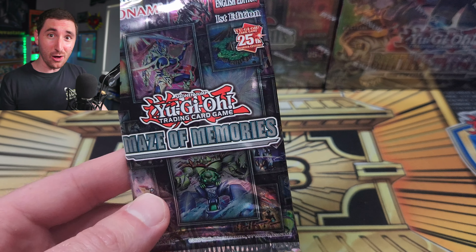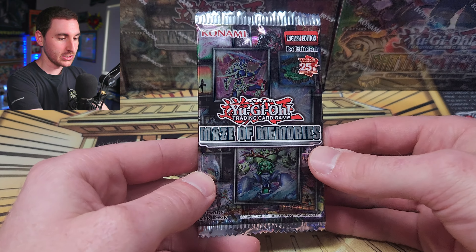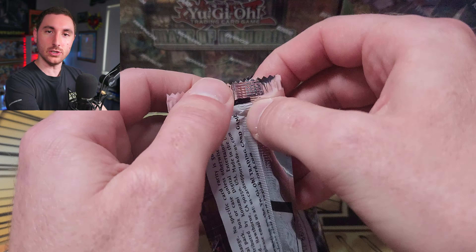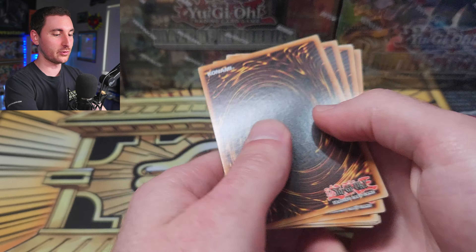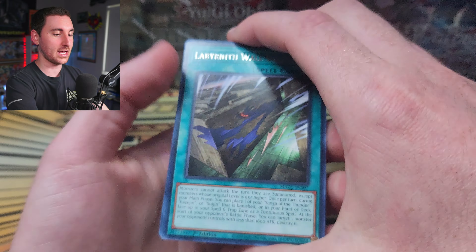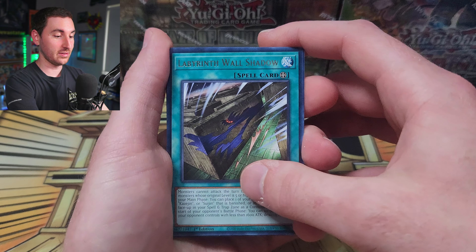Before we get into this last pack, I want to thank you guys so much for tuning in today. You guys are amazing. Make sure to like the video and subscribe to the channel if you're new here. Help us get to that 500 subscribers — we're going to open up an entire sealed case of the Legendary Collection 25th Anniversary Edition. Yu-Gi-Oh! is known for long names, both in their product names and in their card names, like we saw with that Firewall Dragon.